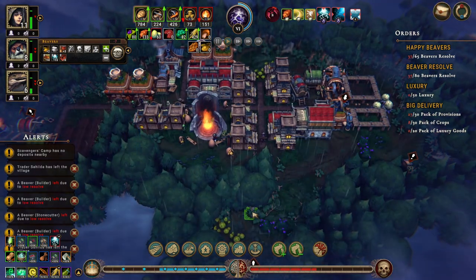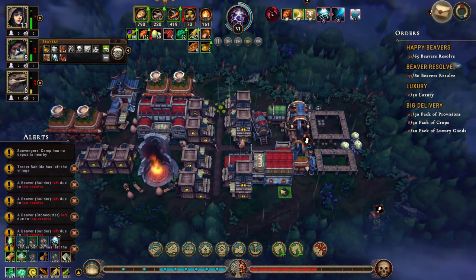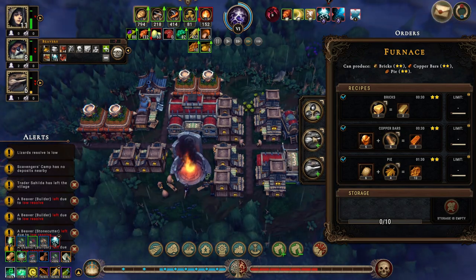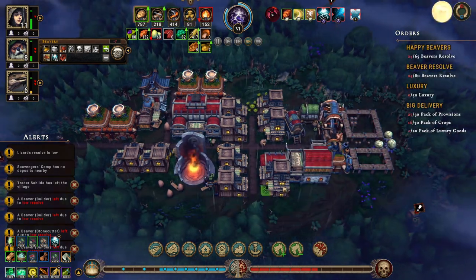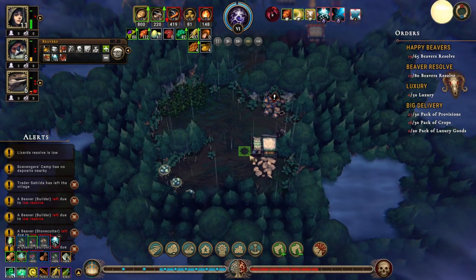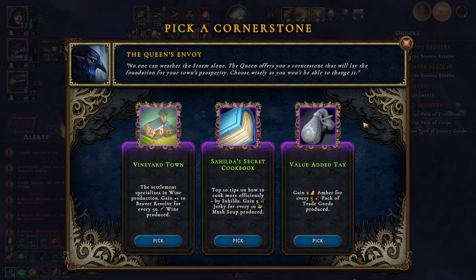Of course the resolve is dropping right now because we're in the storm. The furnace — we need people in here; I'll assign a lizard in here. This got removed which is good. Vineyard town gives plus one to beavers for every 50 wine produced but we're not producing wine. Two amber for every five packs of trade goods — okay. He'll read the cookbook for five jerky per ten mushy but we're not producing mushy. So I guess we'll do value added tax.